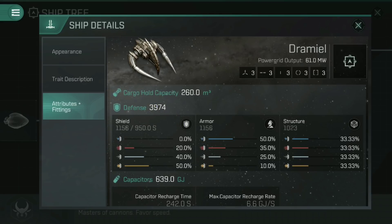The resistances are then denoted by the coloured bars underneath: blue for electromagnetic, red for thermal, white for kinetic resistance, and orange for explosive resistance. You can see that the shield has high resistance to explosive damage but no resistance at all to electromagnetic, whereas the armour flips this on its head — the armour is most resistant to electromagnetic damage and least resistant to explosive.